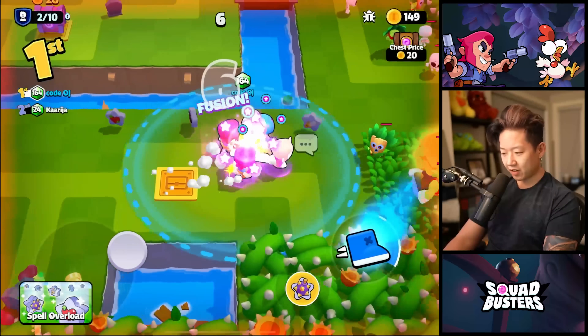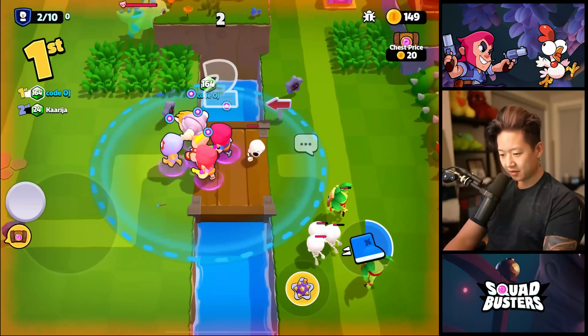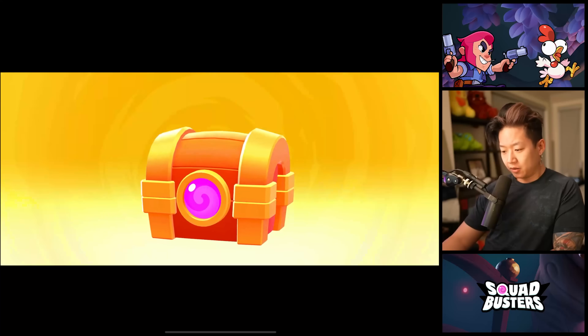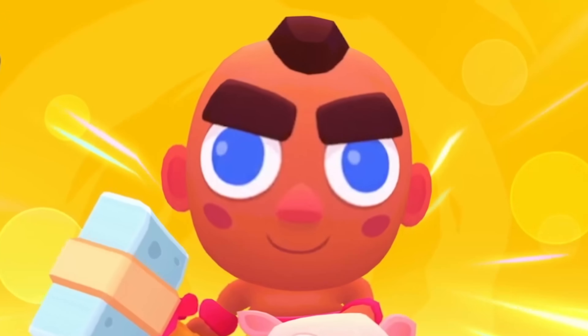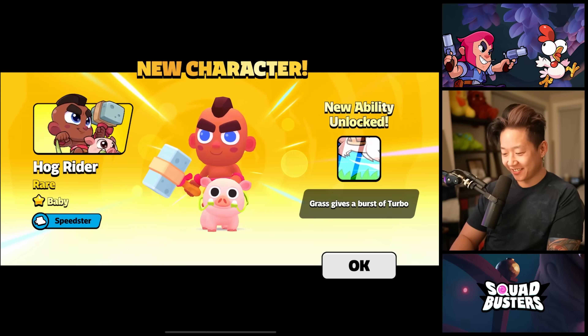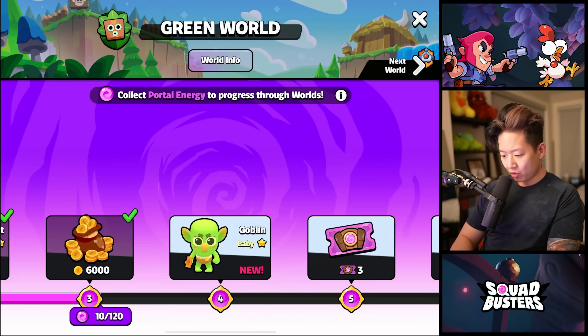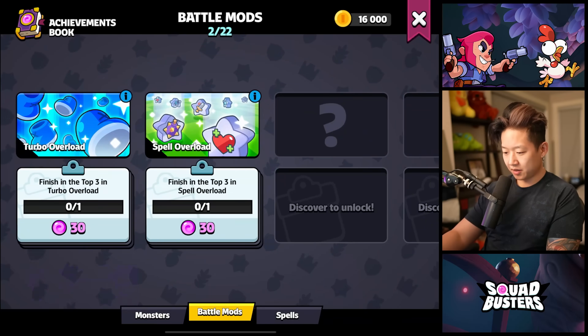I just realized I have a lot of gold I could spend. Rare! We got a Baby Hog Rider — that's so cute. That's actually so cute. It's funny seeing a Baby Piglet too. What do the coins do? For using spells, you get rewards too? I'll take it.